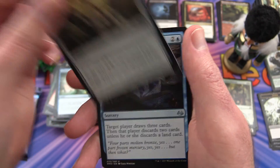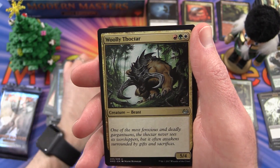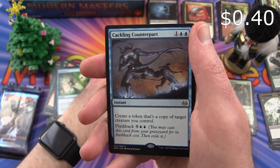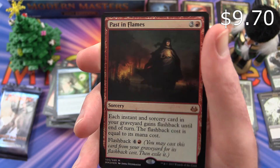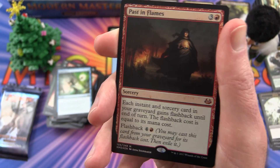Gruul Signet is the uncommon. Compulsive Research. Woolly Thoctar. And Cathars' Crusade is the rare. And a Past in Flames foil mythic — very nice.